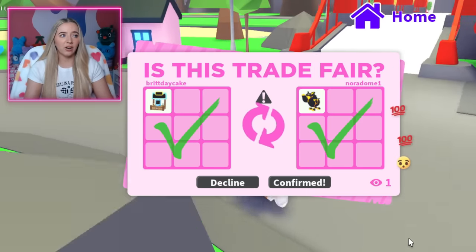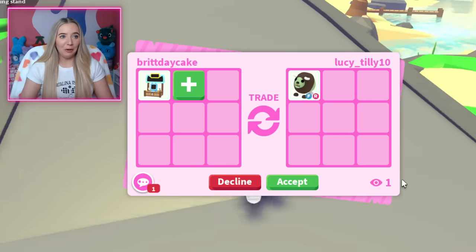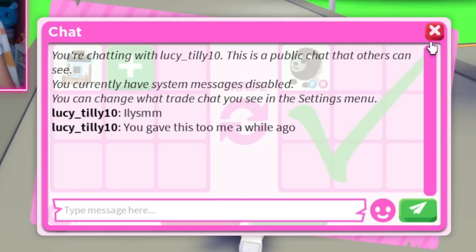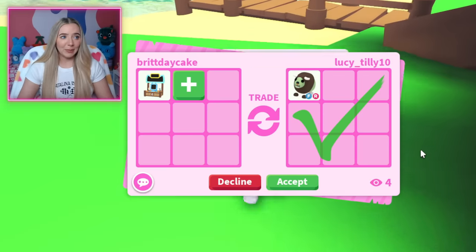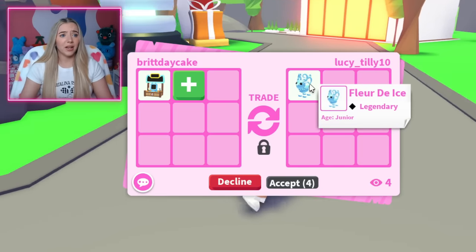Let me just clear out the ones I have for trade. A fly ride zombie buffalo — Lucy Tilly said she loves me. Is she really going to trade me a zombie buffalo for this trade stand? She said she gave it to me — well, if I gave it to her, I don't want to take it back. That's like taking back a gift. I would never take back a gift from somebody.